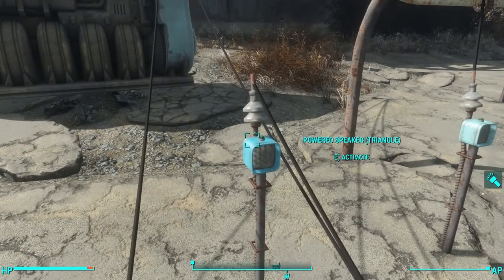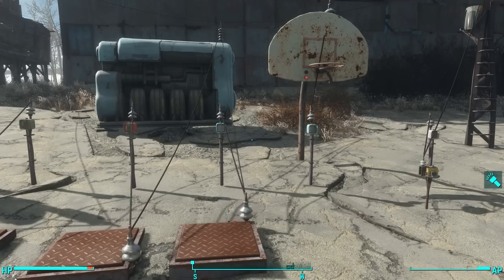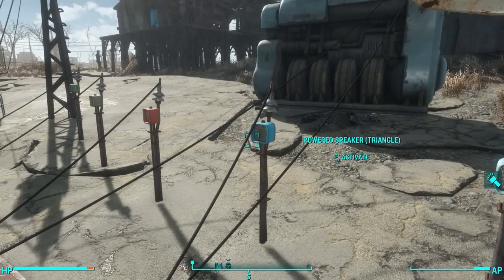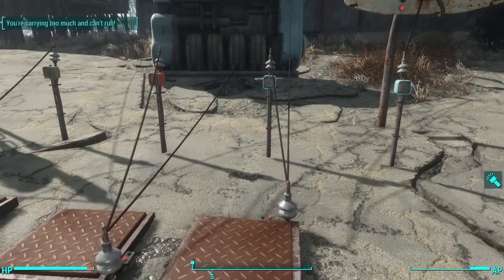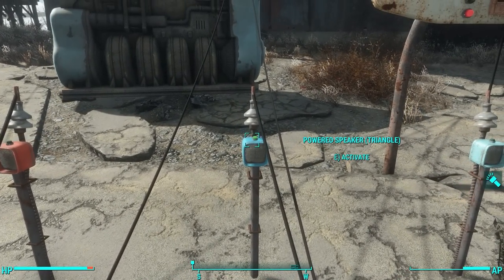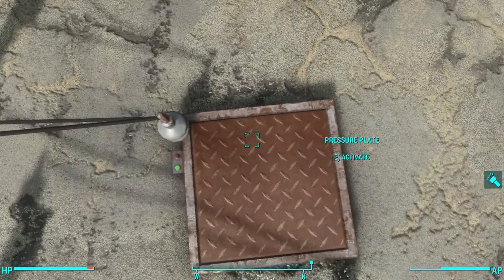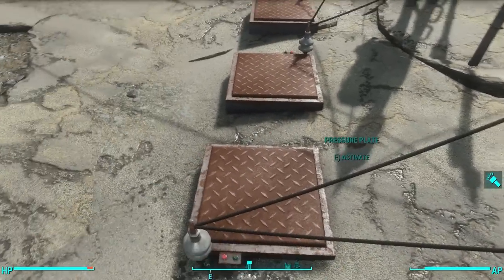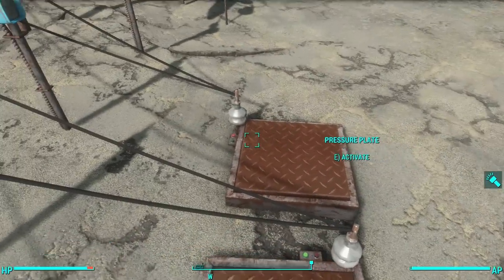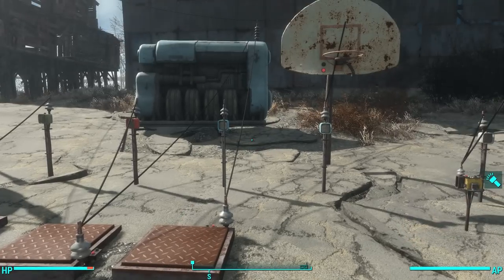This blue speaker is the triangle speaker. The ones named after shapes actually refer to the waveform of the sound — if you were to look at the waveform, it would look like a triangle. These shape-based speakers are different from the others because as long as the trap is triggered, they continue to play — these others turn off, but these continue to play until you get off the switch.